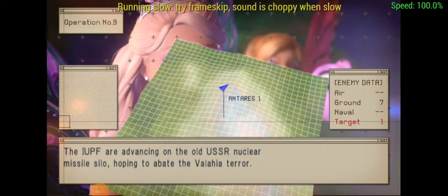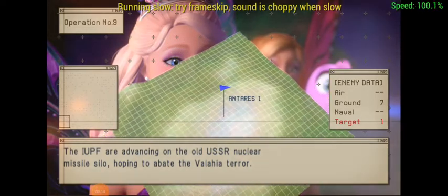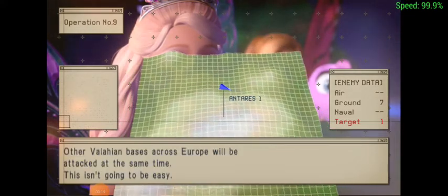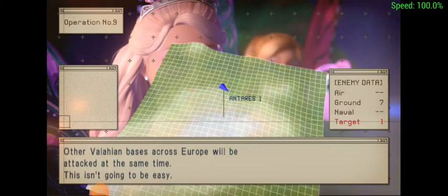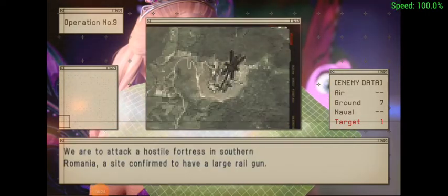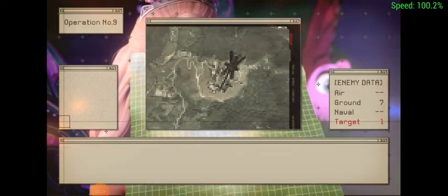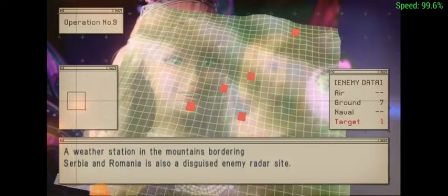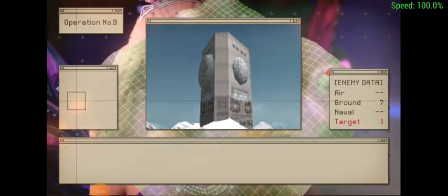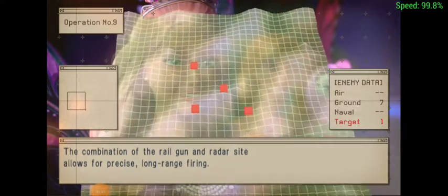The IUPF are advancing on the old USSR nuclear missile silo, hoping to abate the Wallachia terror. Other Wallachian bases across Europe will be attacked at the same time. We are to attack a hostile fortress in southern Romania, a site confirmed to have a large rail gun. A weather station in the mountains bordering Serbia and Romania is also a disguised enemy radar site. The combination of the rail gun and radar site allows for precise long-range firing.